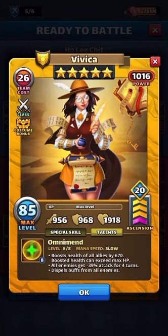The special skill is Omni Mend: boosts health of all allies by 670 — boosted health can exceed max HP — all enemies get negative 39 attack for four turns, and dispels buffs from all enemies. I prefer the second costume with the defense down, which I think was negative 44 defense down. To me that's more valuable than the negative 39 attack down.